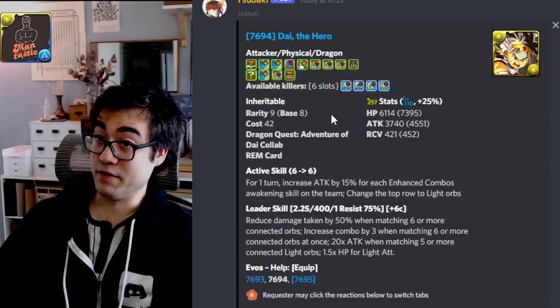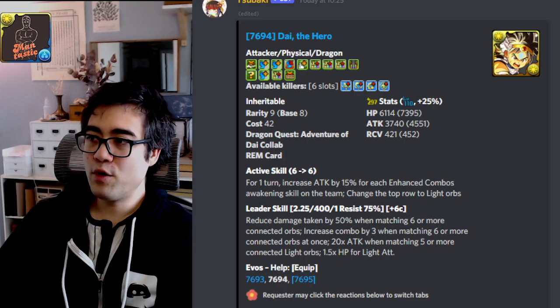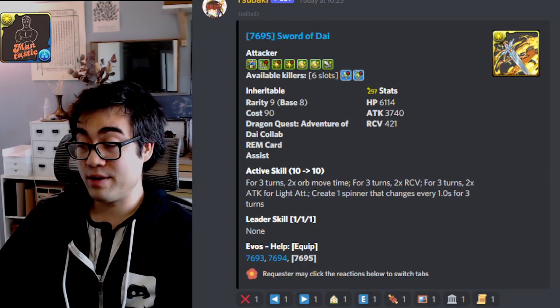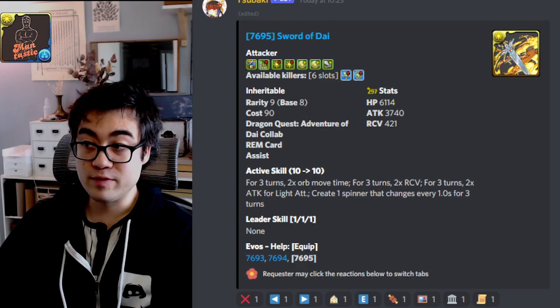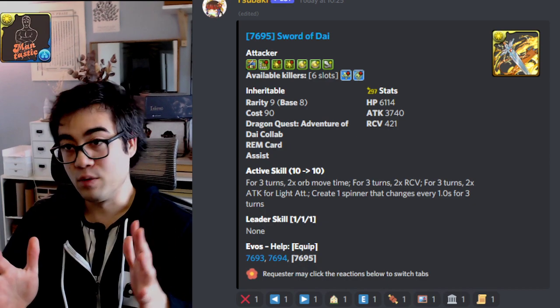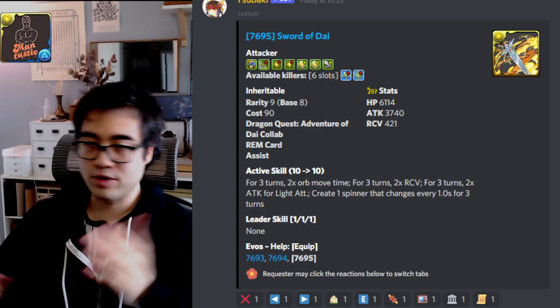I feel like you'd be lucky to have even just one copy. If you have one copy, the base form is going to be your best place to utilize them. For their weapon assist, it gives you an L unlock, two Light Rows, two Light Orb Enhances — great for those light farming teams. The active skill gives you three turns of two times Orb Movement Time, two times RCV, and two times attack. So a universal buffer, which is always great. And then you create a single spinner, so a universal buffer is always meaningful.